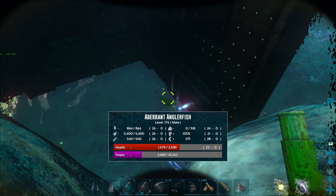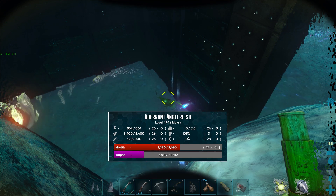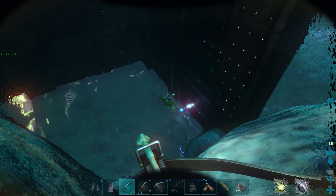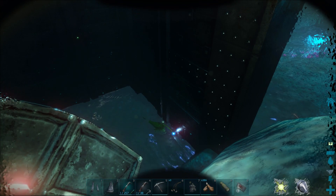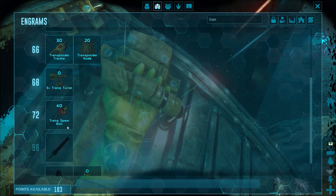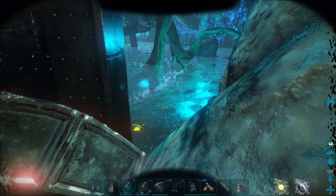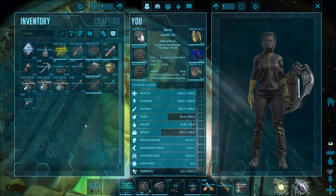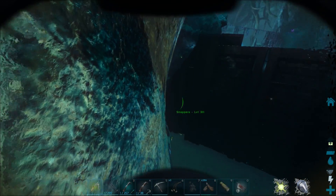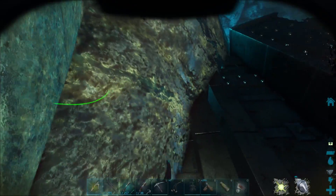I absolutely cannot do this with a crossbow. Do I have my gun? Damn it, I don't. Can I make tranq darts — the shocking ones? I can't, I'm level 93 and need 96. That's a huge issue. I'm going to make a quick trip back home, hope I can find this spot again, and get the proper equipment. Clearly using a crossbow is not an option.